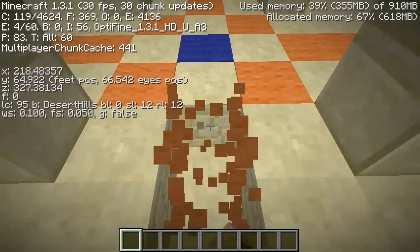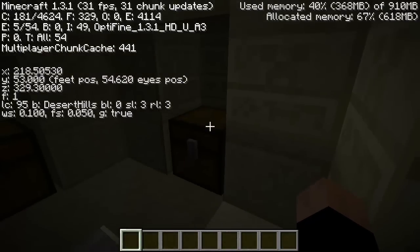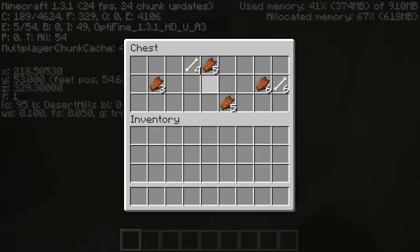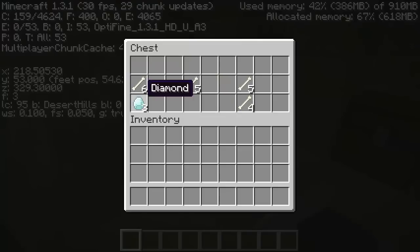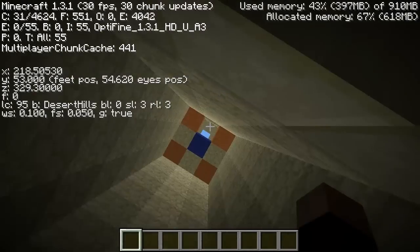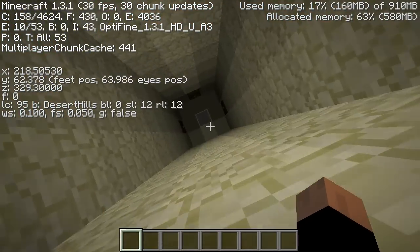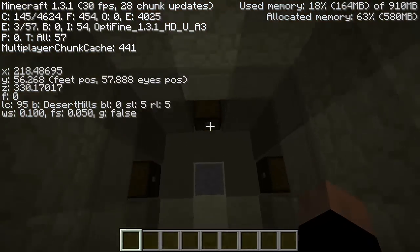There you go — rare occurrence, a tower inside of the hill. Another cool thing is that it's really close to spawn, literally like 50 blocks from spawn. In the first chest you got some bones, not bad. Next you got three iron ingots, and then three diamonds and some iron ingots.